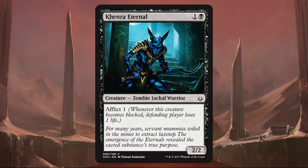Afflict is a new mechanic and a fun one for aggro decks. If something has Afflict with a number, whenever that creature becomes blocked, the defending player still loses that amount of life. In the example, an Afflict 1 creature that gets blocked by a 3/3 — even if it dies — still makes the defending player lose 1 life. You might see Afflict 1, 2, 3, or even 4, so take special note of the Afflict number on each card.